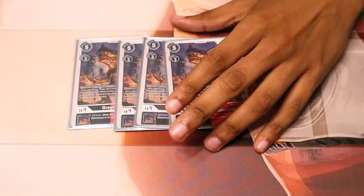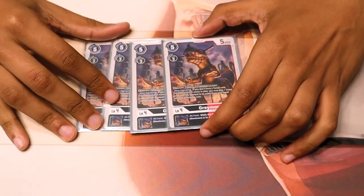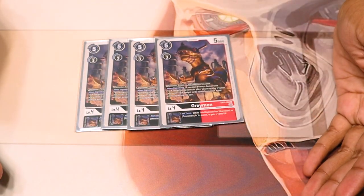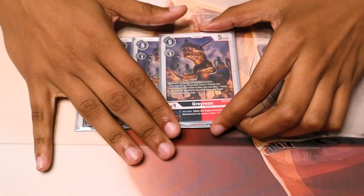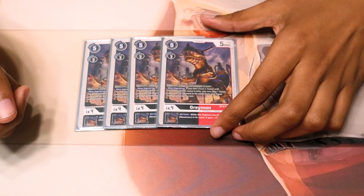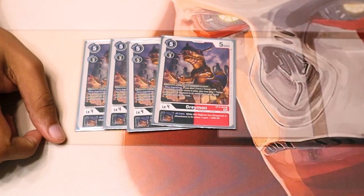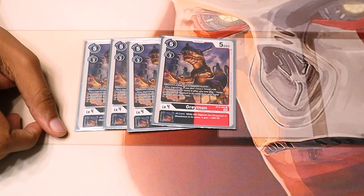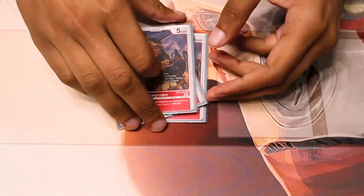We run 4 BT12 Greymon. You guys are thinking, why are you running this? This does help with the deck because I also run a red-yellow Tai, which I run at 3, so I can Digivolve into this and play that for free. The inheritable also lets my ShineGreymon hit above the normal DP levels for a level 6, because a lot of the level 6s and 7s are quite beefy. So getting that 1k DP will matter!